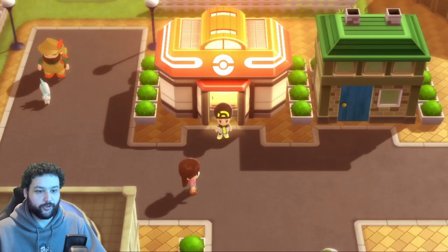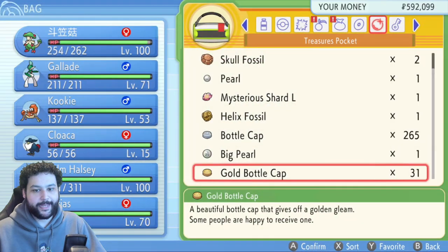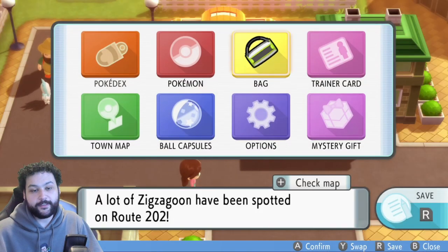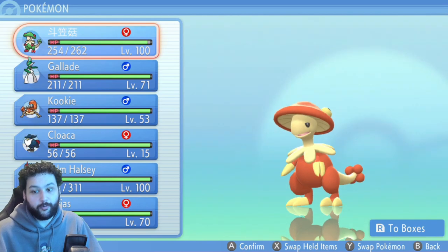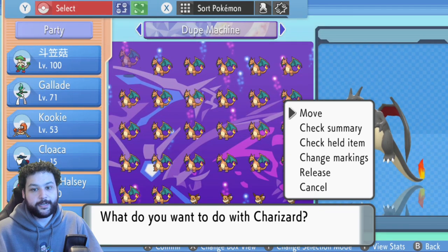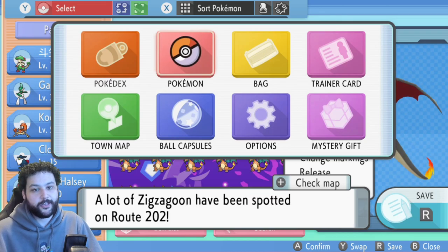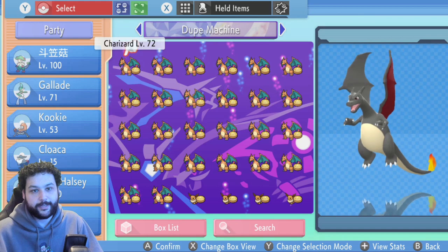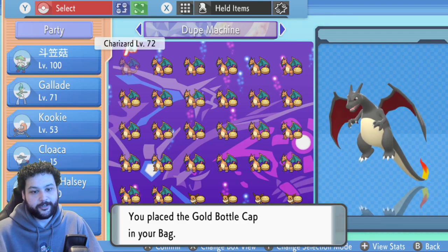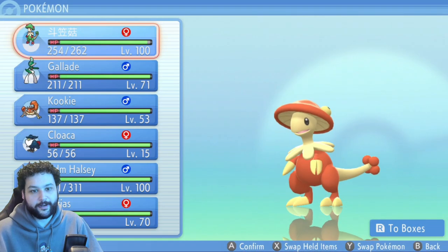Go back and check the bag — it now says 31 Golden Bottle Caps. Within the same menu glitch you can rinse and repeat: go to the first Pokémon, hit X, bring up the second menu, go to Pokémon again, go to Boxes, hit X to pull items to the bag. Then go back and repeat the whole cycle to keep getting more.